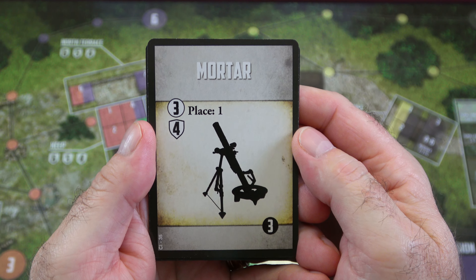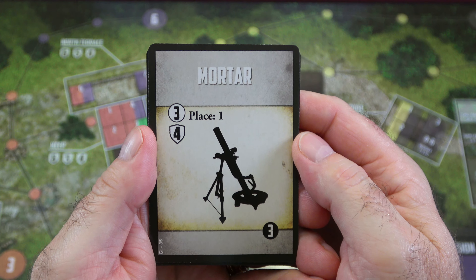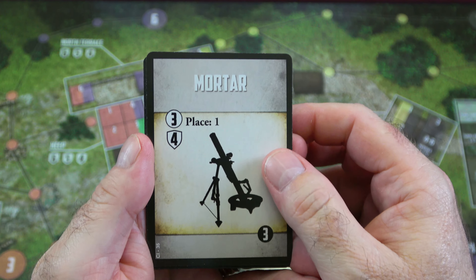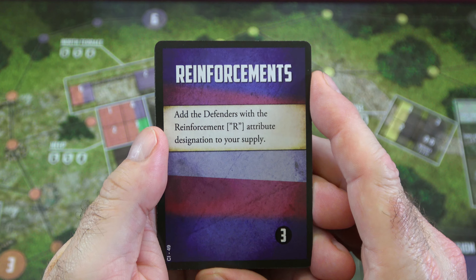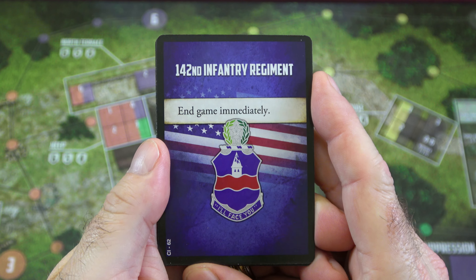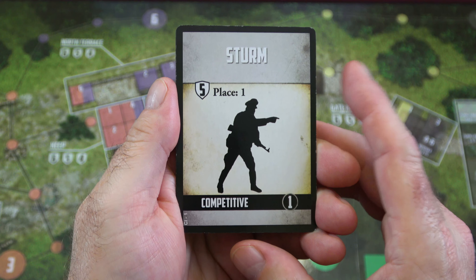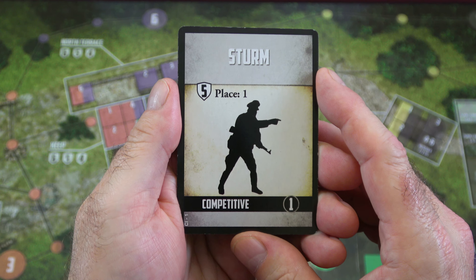Let's look at a couple of cards. This is from the SS deck, which you draw from to advance and place different enemy units on the board. This is a mortar unit showing its suppression value and defense value. The reinforcement card is one you definitely want to see, as it gives you extra forces to defend the castle. The end game card ends the game immediately when drawn. There's also a competitive-use-only card that's not used in solitaire.